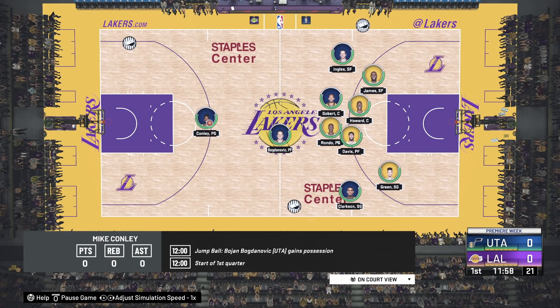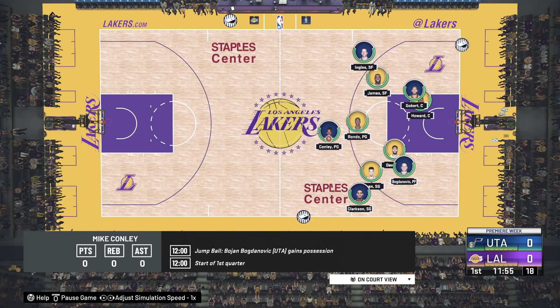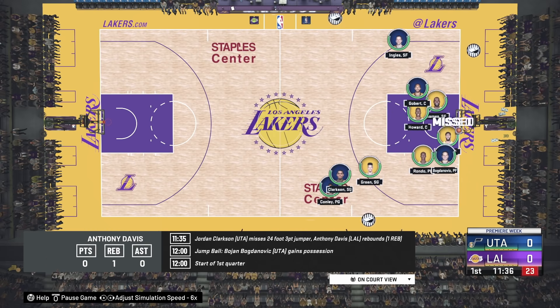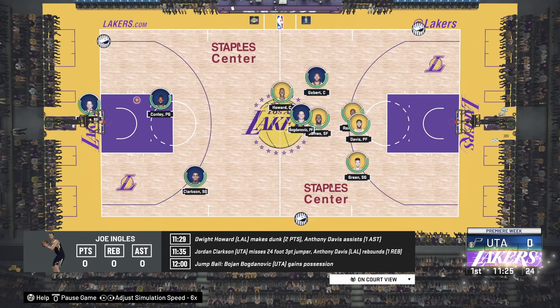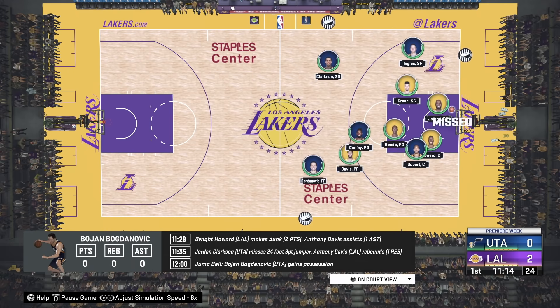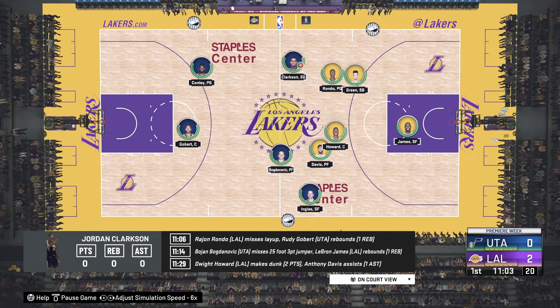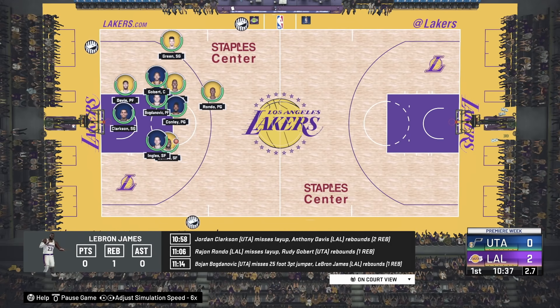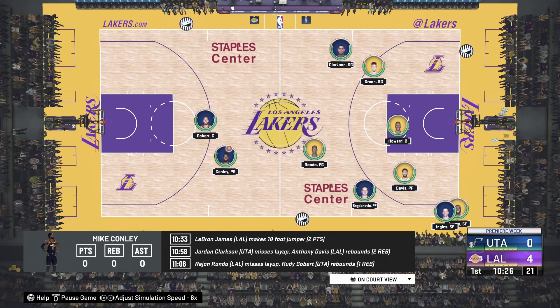Once you load into this game with SimCast Live, you'll see the screen. At the bottom right, flick your right stick three or four times to change it to 6x speed and it will play the game for you. Don't worry — you will win because of the sliders we implemented. The computer can't really score, it's just your team scoring. Wait for this game to finish and I'll show you the results.